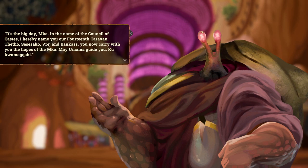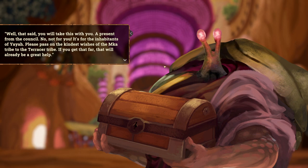In the name of the Council of Casts, I hereby name you our 14th Caravan — Thito, Sasanko, Reg, and Bankus. You now carry with you the hopes of the MKAMKA. May Umama guide you. You will now take this with you, a present from the Council — not for you, it's for the inhabitants of Yaya. Please pass on the kind wishes to the MKAMKA tribe, to the Tarasser tribe. If you get that far, that'll already be a great help.